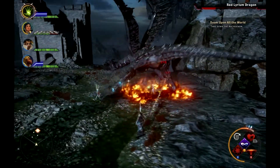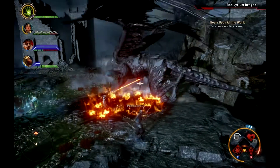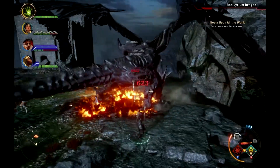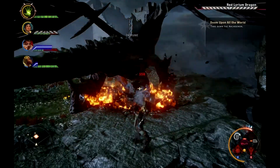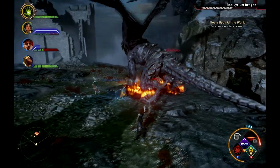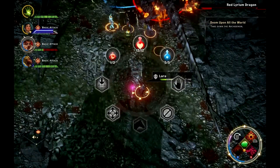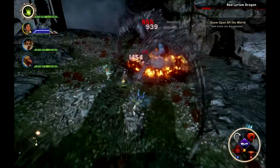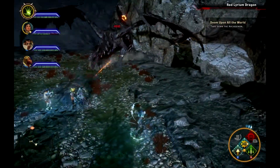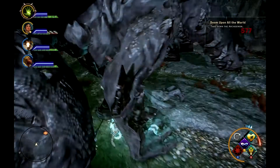It's really better not to stand by the tail because it'll slap you with it. I just can't seem to get around to the side right now though. Use some potions to make it go a bit faster. And the dragon's down — now it's time to go finish off Corypheus.